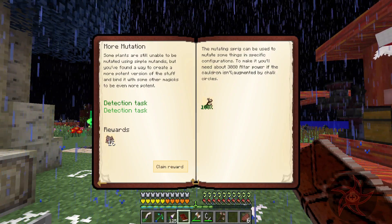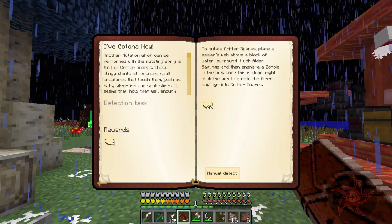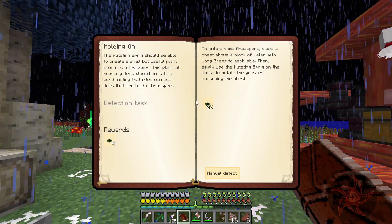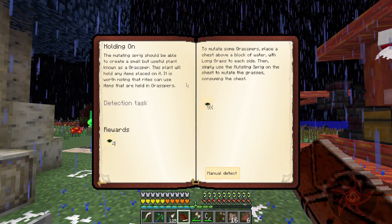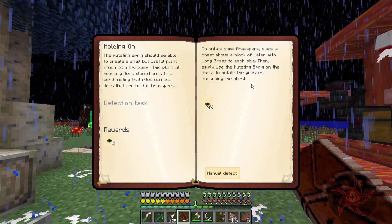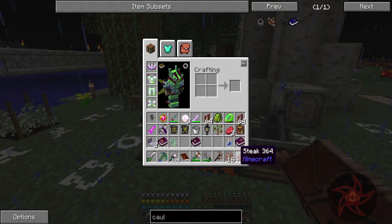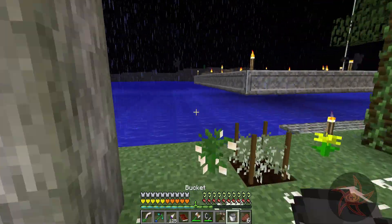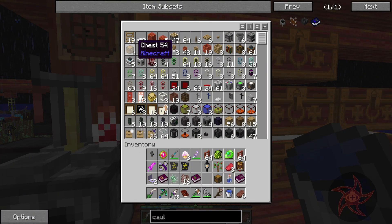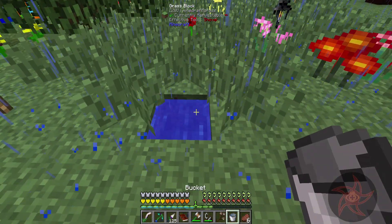Specific configurations to make this need about 3080 ultra power. We got critter snare and grasper — trap plants, pretty much. Place a chest above a block of water with long grass on each side, then place the mutating sprig on the chest. Yeah, right here's probably good — can do that. The fun part is going to be getting the box where I want it to go.